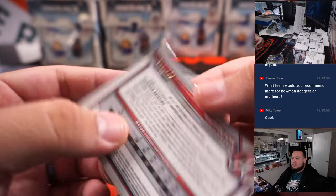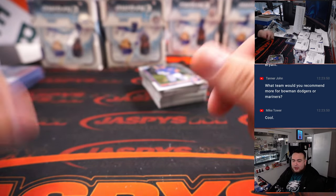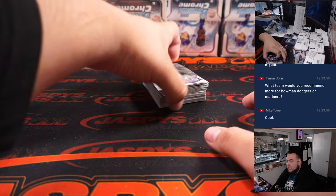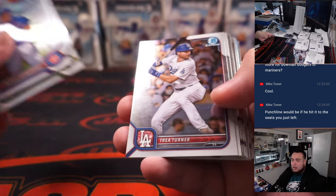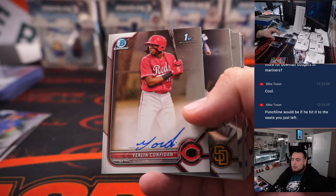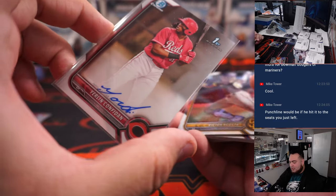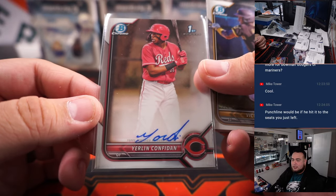Matt Olsen. The Mariners would have a mixture of Julio of course, but the Dodgers I assume have more prospects than the Mariners. It kind of just depends on how you feel about the hobby - do you like to collect prospects, or do you want to try to hit potential rookies?